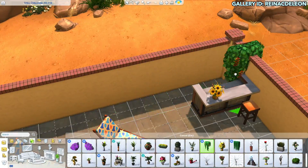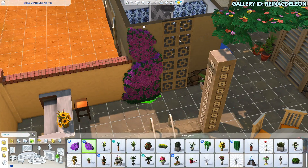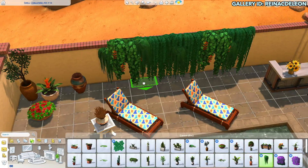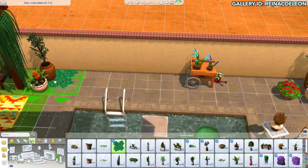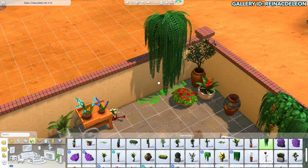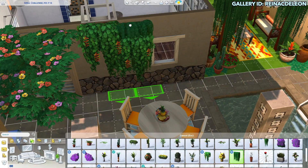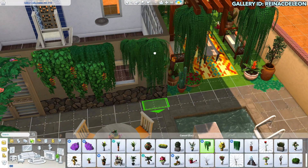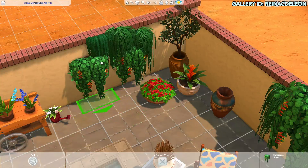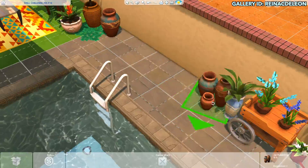I usually don't use much of the wall plants at all — I usually just use the palm tree or the regular ones, not really the ones from Jungle Adventure or any hanging plants. So yeah, now you can see that I am doing the bathroom.